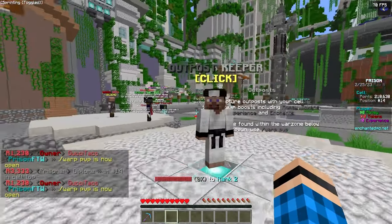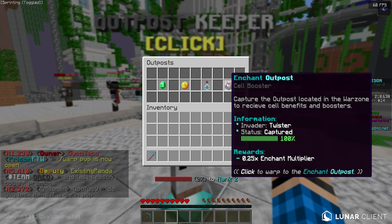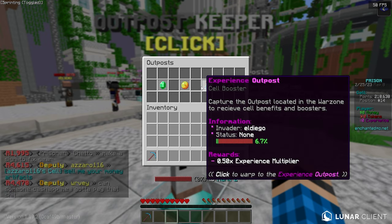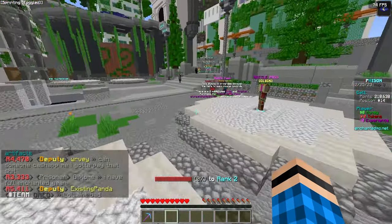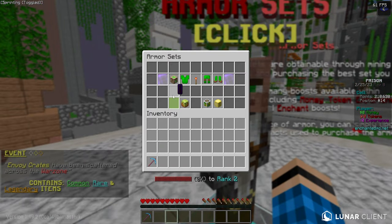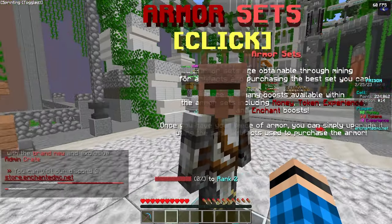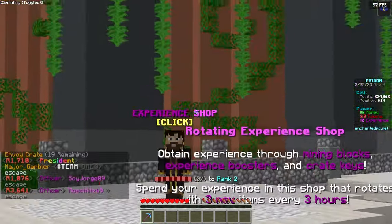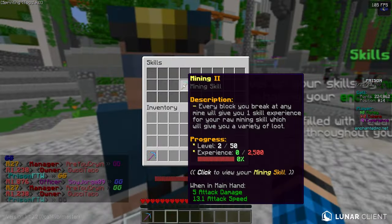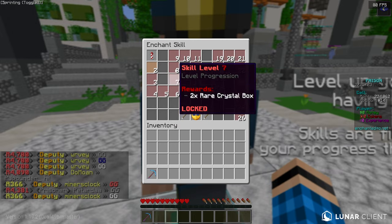They also have a battle pass with lots of good rewards. One unique thing I haven't really seen on a prison server recently is this outpost keeper — they have PvP here on the prison realm. There's an enchant outpost which boosts your enchants, experience, token, and money. Through mining you'll get artifacts to redeem for armor which gives you better boosts for experience, key finder, money, and tokens. They also have pets for more boosts and an experience shop.